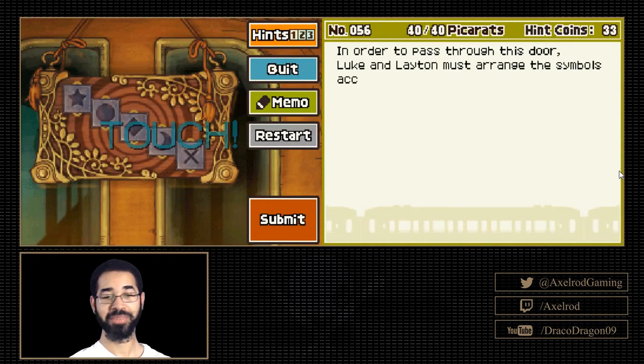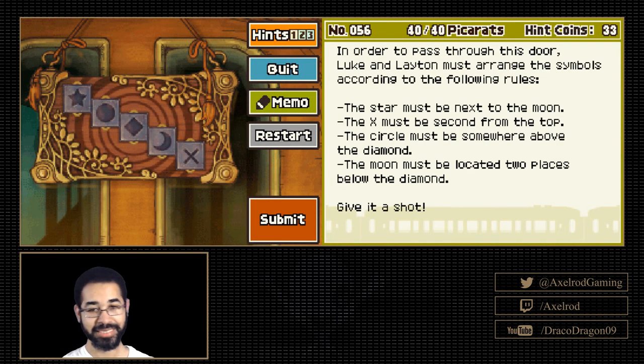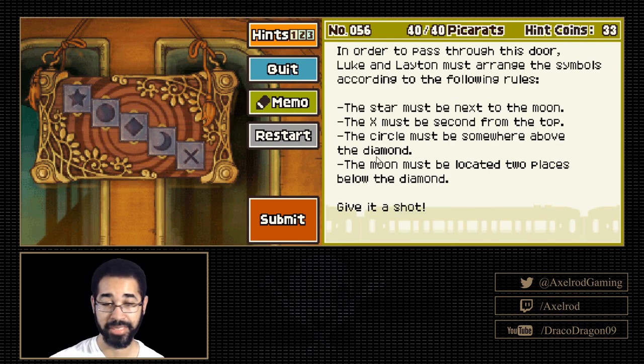Ooh, 40 picarats. Don't be a doozy. In order to pass through this door, Luke and Layton must arrange the symbols according to the following rules: the star must be next to the moon; X must be second from the top; the circle must be somewhere above the diamond; the moon must be located two pieces below the diamond. Give it a shot.